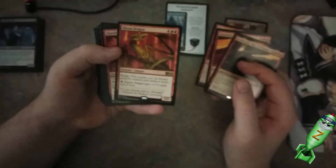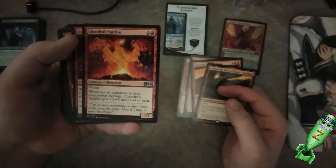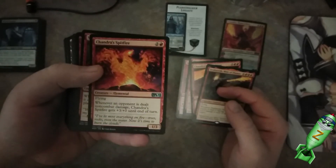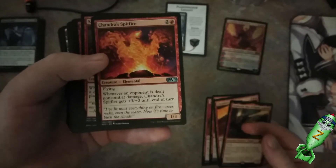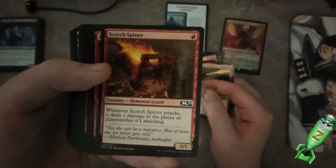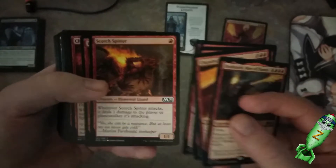Cup sorceries — a Shivan Dragon. He just boosts him, so he's going to be hitting for six. I wonder if that's in the middle of a chain. He gives himself plus three if an opponent is dealt damage that's not combat damage. I'm sure there's plenty of cards in here that can just burn. Deals one damage to the player or planeswalker it's attacking — that's not bad.